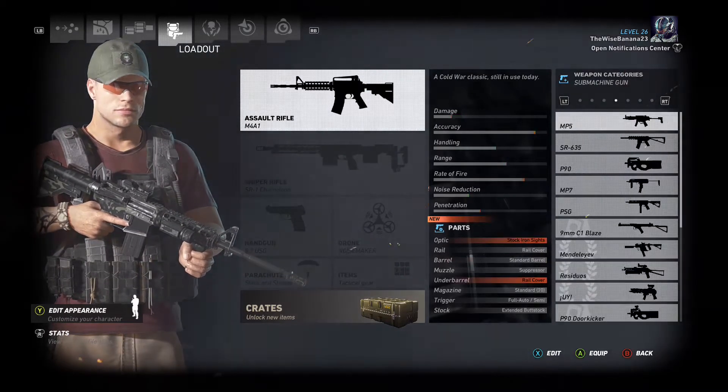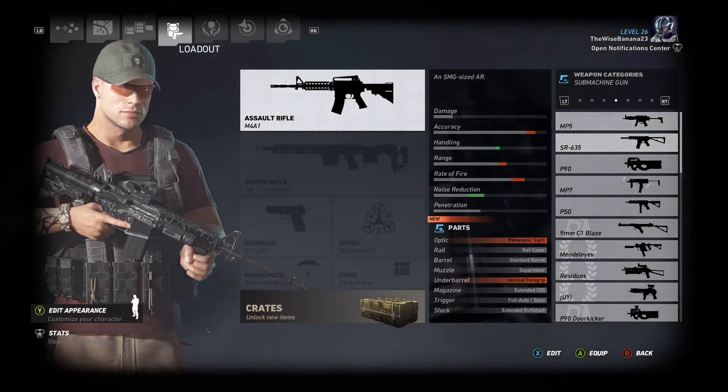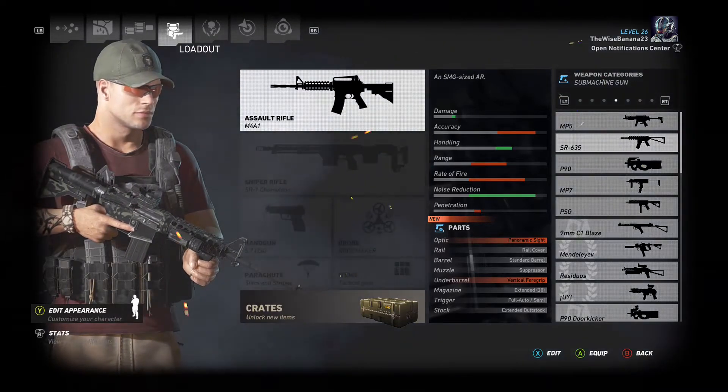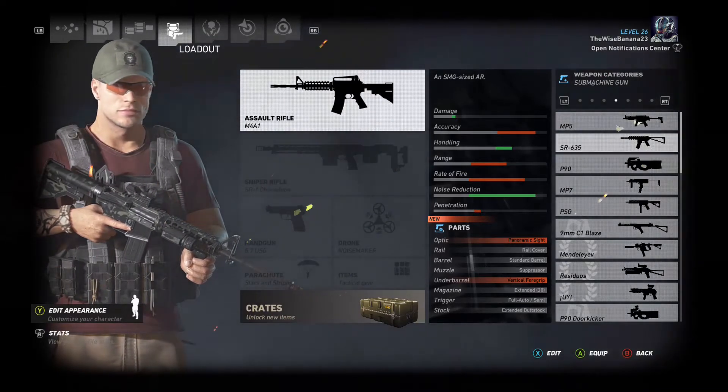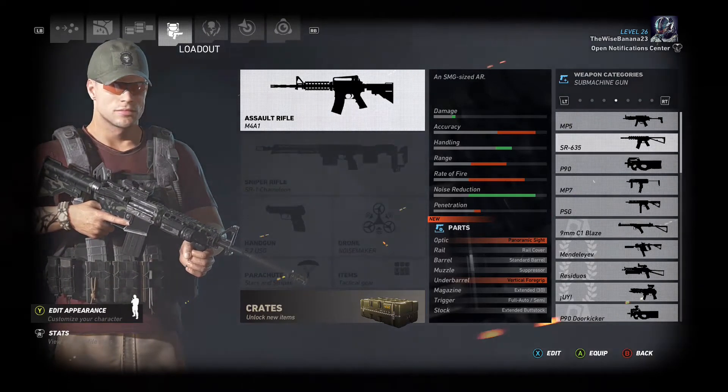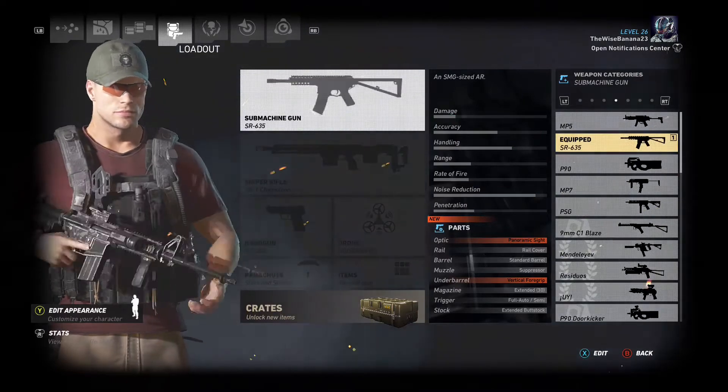I tend to use the assault rifles, but I want to try using a submachine gun today. This one has better damage — better damage, better handling and better noise reduction. It's not surprising because the one I have doesn't have a suppressor on it.